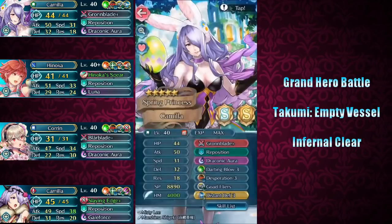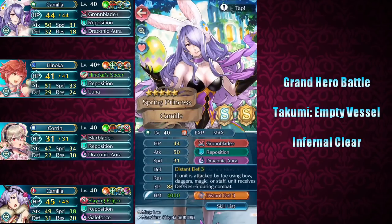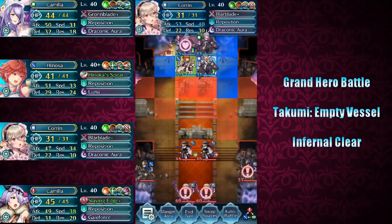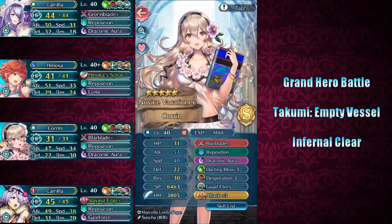Hinoka's Renewal 3 also helps negate some of the effects of Savage Blow as we take on the Clerics. Next up, we've got Spring Camilla with my standard Speedster Grandblade build. The key difference is that I put Distant Defense 3 on her as the Seal, trying to mitigate as much damage as we can from the relentless onslaught of reinforcements. Next up, Summer Corrin has my standard Blarblade build with Attack Plus 3 seal to ensure key kills against color-disadvantaged enemies.